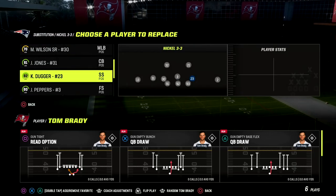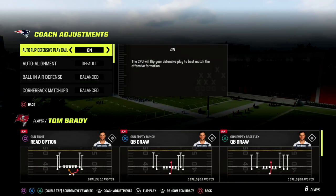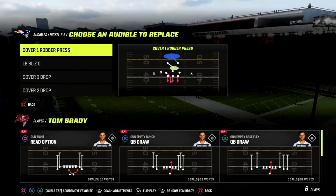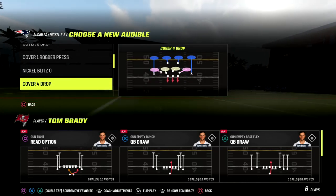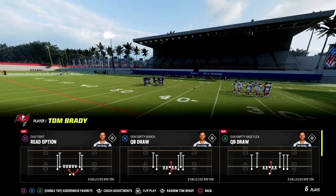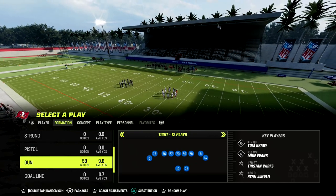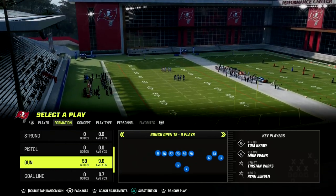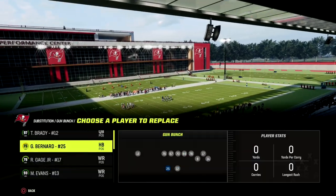We're going to be going over some stuff out of the bunch. If you guys want to get my full Washington offensive ebook, make sure that you join our Patreon. The Washington offensive ebook is really effective, especially against zone coverage. It can beat man no problem, and it also has one of the best man-beating formations in the game in the gun tight. We give you both of those along with the gun bunch open tight end out of Washington — the link is in the description.